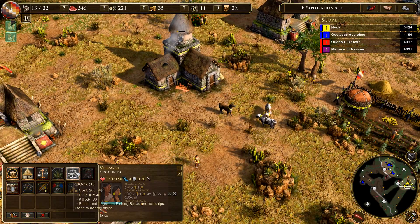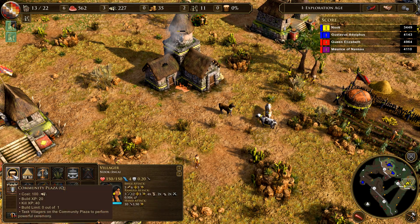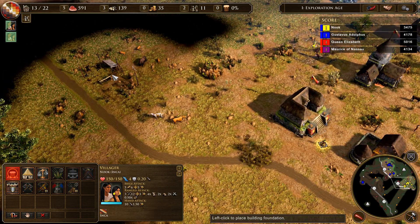Go ahead and get some more of those. Actually anything you can build here? A dock? Not gonna happen. A market? Maybe. A community plaza? Yeah, let's throw one of these things out. We can do like this little ceremony or something and get some sort of bonuses for working those things.